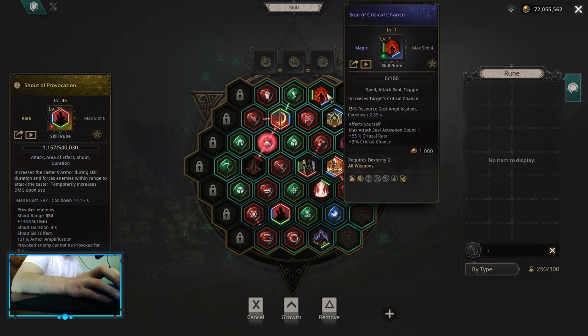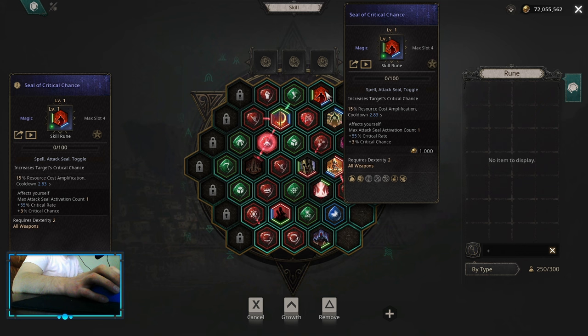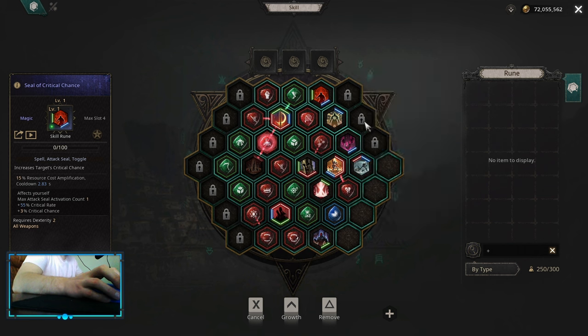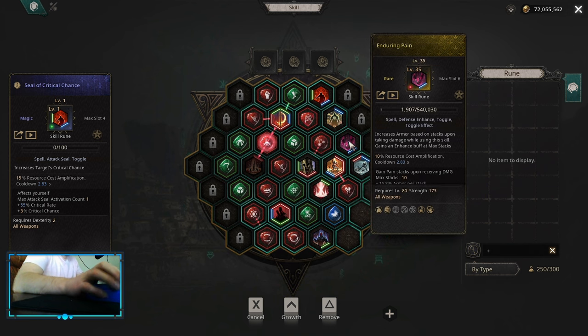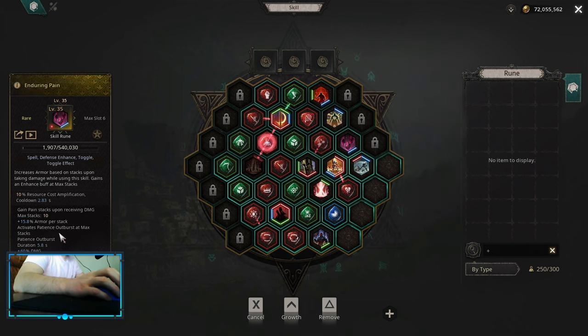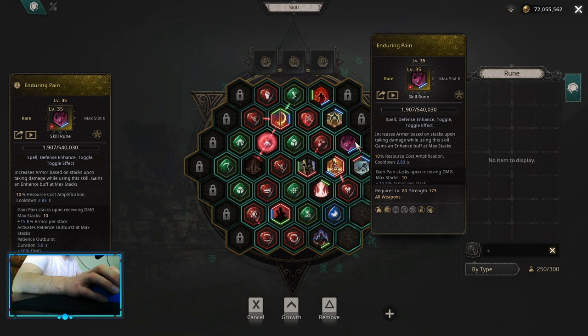For Toggles: for Attack Seal you can pick up Seal of Critical Chance or Seal of Condensed Destruction. Condensed Destruction is going to be more damage early, but later into the game we are going to start scaling with crit, so Seal of Critical Chance would be looking ahead into the future. Seal of Elemental Domain for Defensive Seal — but you can use any defensive seal you need: Physical Domain, Chaos Resist, Elemental Resist, whatever you need the most. And for Toggle you can use Enduring Pain, which is a nice armor patch stack and a little bit of damage when it has full stacks.